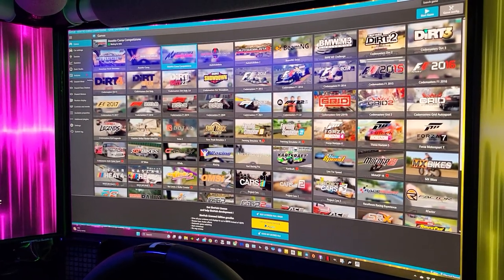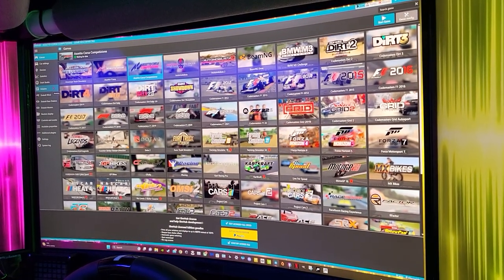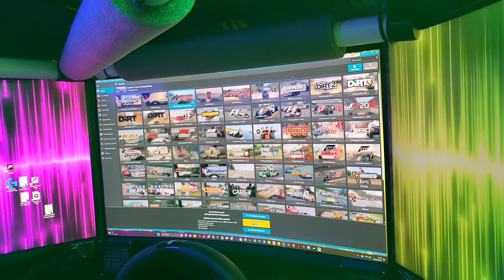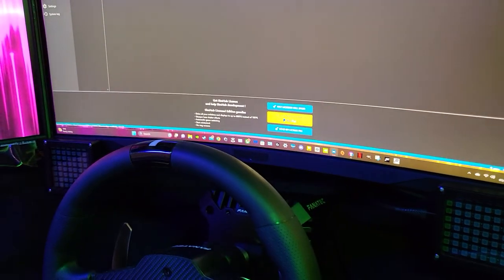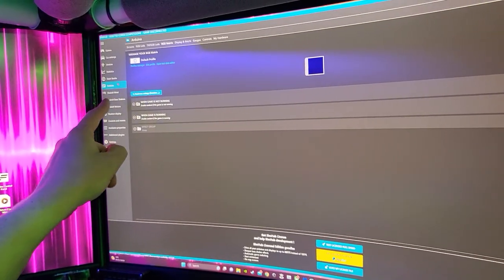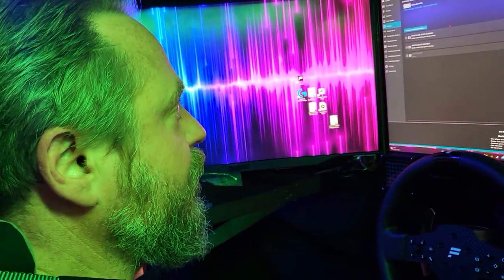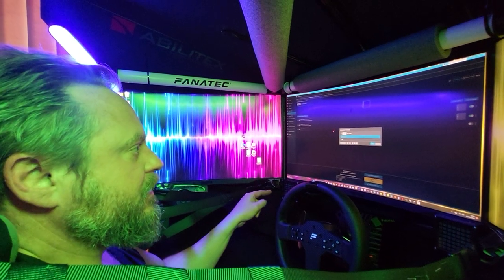For SimHub itself you go onto their website — just search 'SimHub download' — click it, download it, and it opens up ready to use. We'll try to put some links in the description. So in SimHub, if you go to — I always say this wrong — Arduino, they're connected via USB to the PC. The PC has them running on whichever COM port they're assigned to. All I had to do was go into Profile Manager — it already had the full profile loaded in — and that was it.